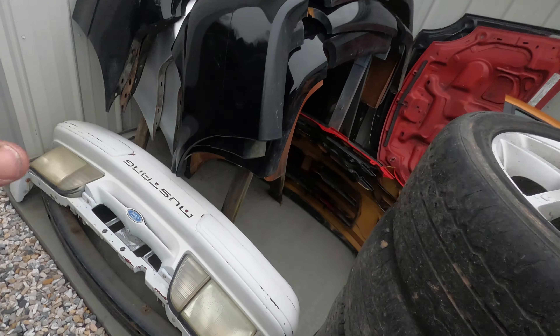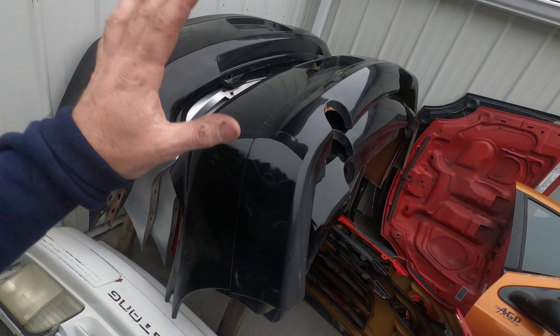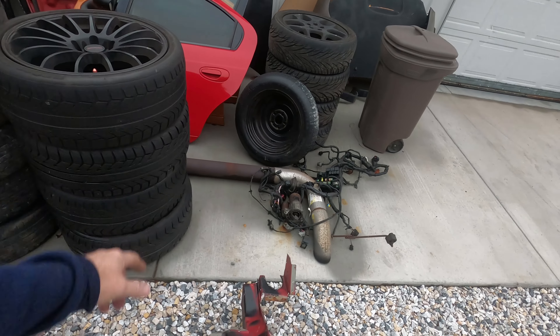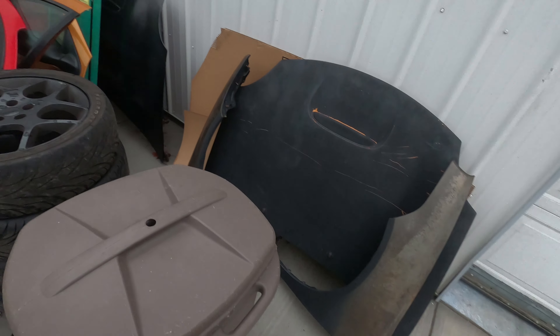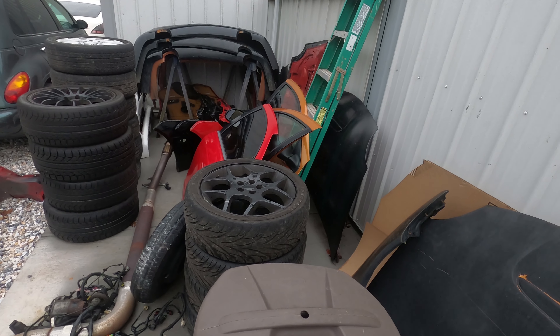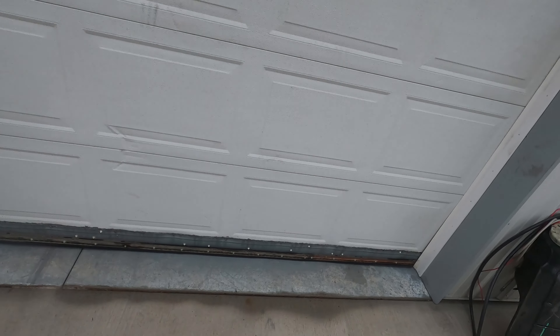I do have a Mustang, so I do have some parts for the older Mustangs — bumper covers, hoods, some wheels, an exhaust, some doors, just a couple of odd parts out here. I had no plans for this stuff to be sitting here long term like this, but that's where it is. Now I'll show you what we've got going on inside.